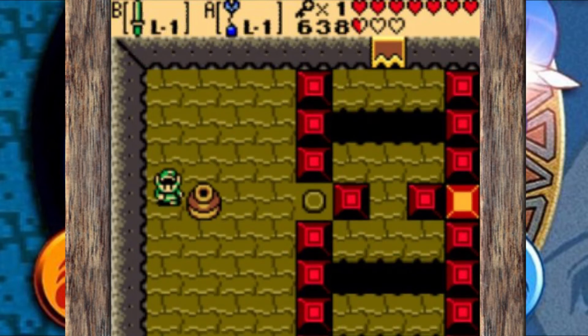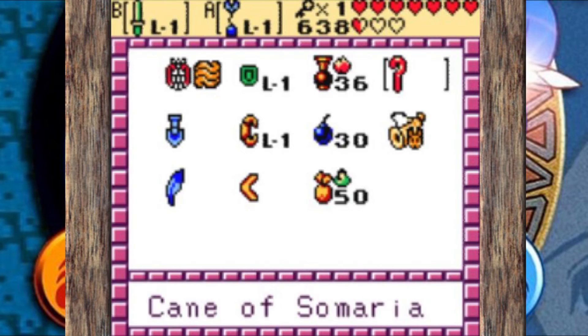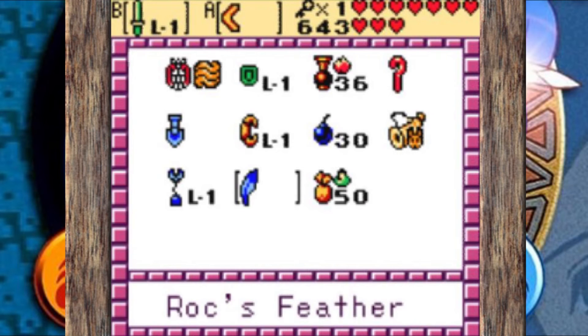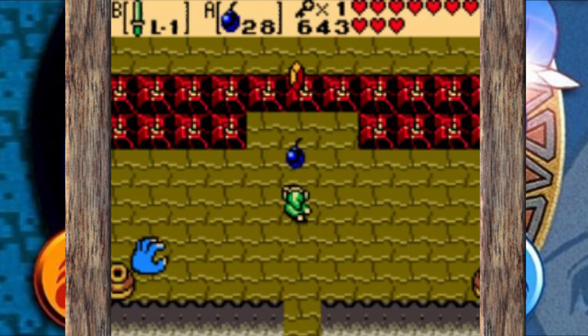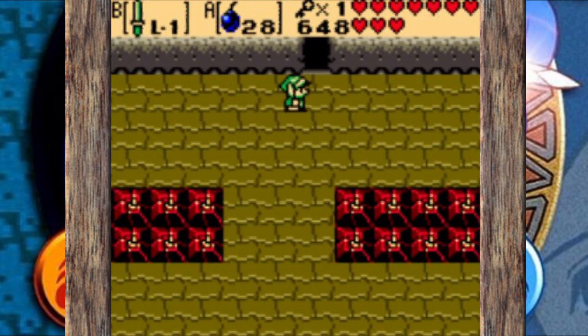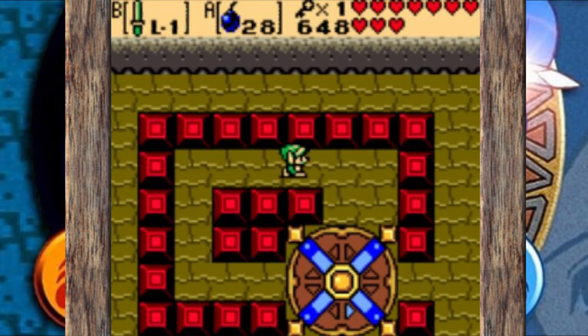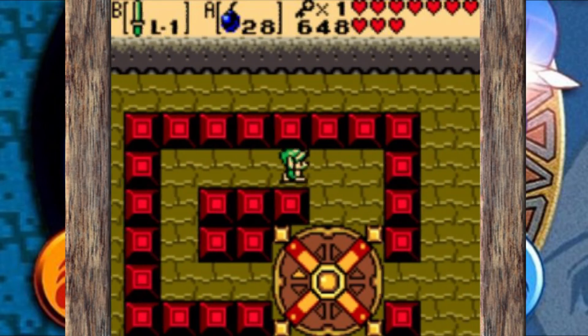One annoying thing about switching back and forth between the past and the present is re-entering rooms we'd already cleared, where we already solved the puzzles or hit the switches, and having to redo some of that. That previous room was a perfect example — once again we had to use the cane to put the block down and scoot the pot over. We'd done that before earlier in the dungeon, and switching between past and present meant we had to do it all over again, which was a little annoying.